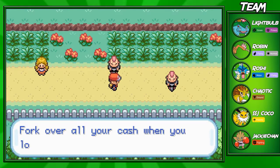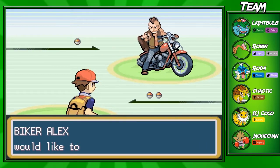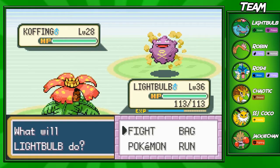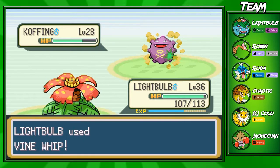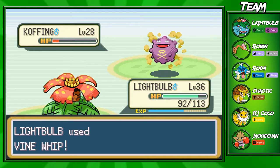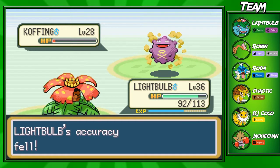I honestly thought about getting a Wigglytuff on my team at one point because I used him in Red and Blue. Wigglytuff is a pretty good special attacker - got way better in Gen 6 when we got that fairy typing. But it was still good as a normal type. If Hyper Voice is a move in this game, it would be pretty good on an in-game team. Koffing, can you just die please? If you poison me somehow even though I'm a grass type I'm gonna be so mad. Light bulb took out the Koffing - good job.